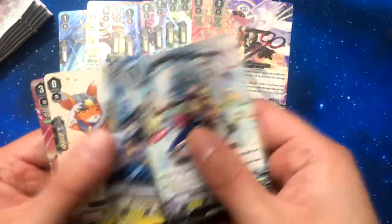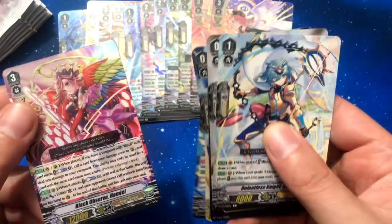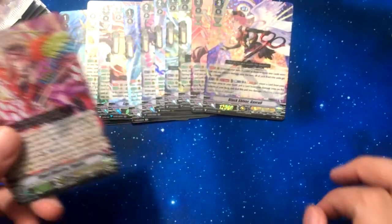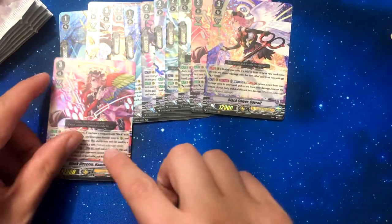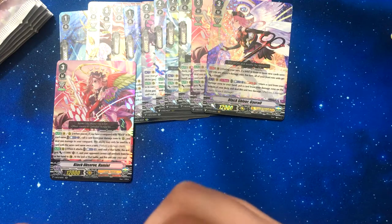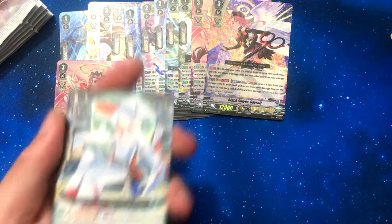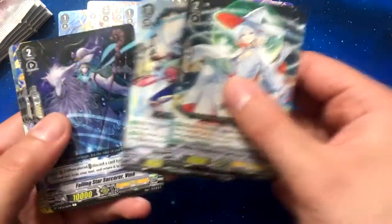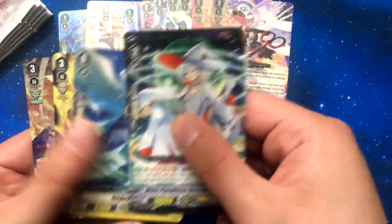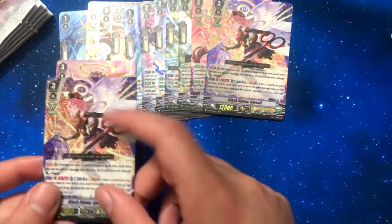Got an Astral Plane. We got Black Observe Hamiel, which is pretty cool — I really like the art. As internet people would say, super cool. We got a second Black Shiver Gavriel, which is pretty cool.